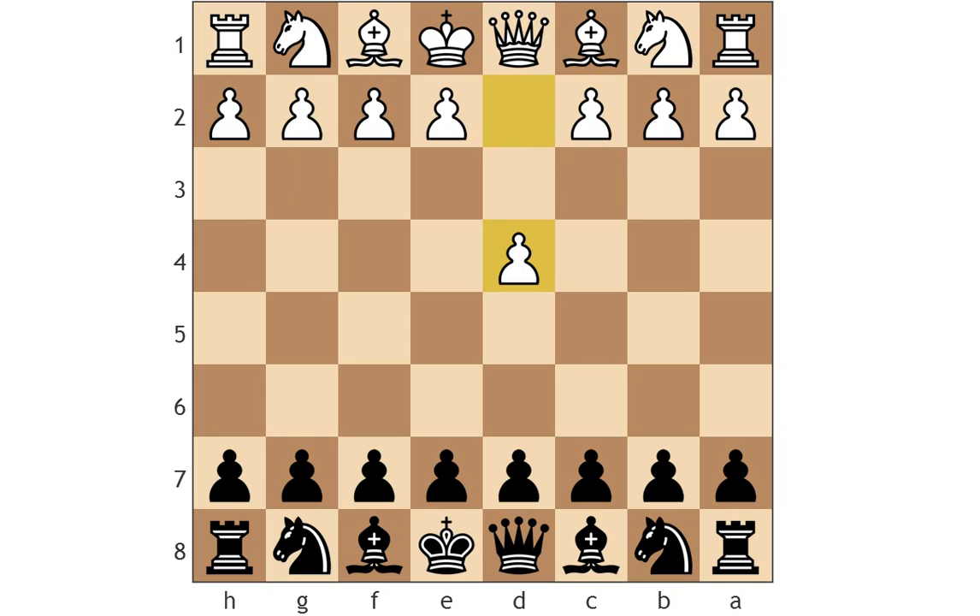You can play the Leningrad via the g6 move order, but that gives white the option of playing e4, so usually f5 happens first. I'm not going to discuss all the sidelines with bishop g5, knight c3, and then the bishop may come out here or there, or even e4. It's these kinds of sidelines that white can definitely consider.